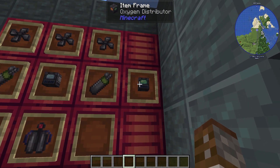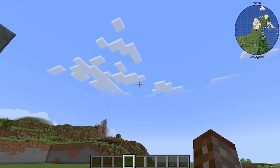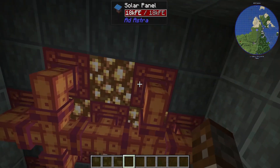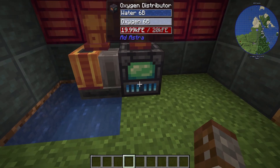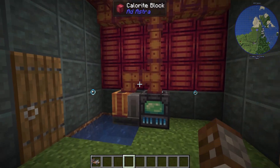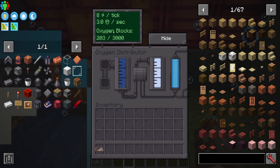You may also want to get an oxygen distributor, made with some fans, an oxygen loader, two tanks, and oxygen gear. This oxygenates any base you build — on a space station or other planets. In our setup we have solar panels on top connected through cables going to a water pump and then to an oxygen distributor. Unlike the oxygen loader, you can't take oxygen out of the distributor — it pumps oxygen into the atmosphere. Click 'Show' to see bubble effects indicating the oxygenated area. Currently 203 blocks are oxygenated and it can go all the way up to 3,000, using about 8 FE per tick and outputting 3 millibuckets of oxygen per second.